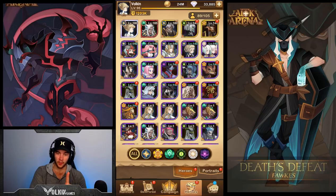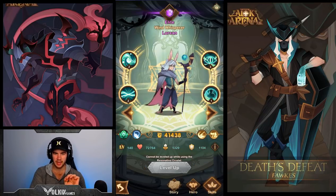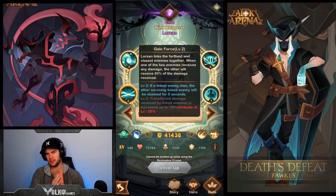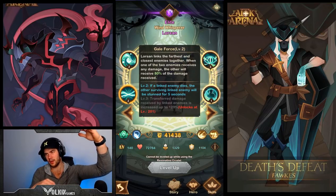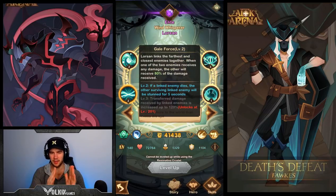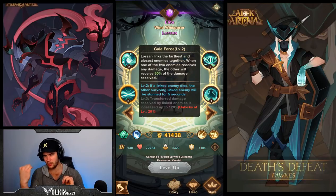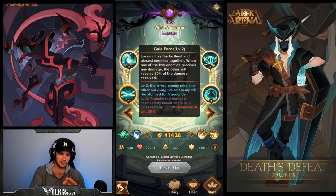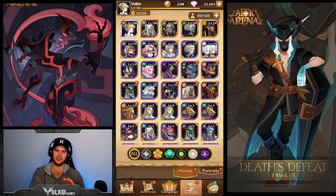Lawson is amazing because he has this ability which links the nearest and farthest enemy, and at max skill they each take 120% of the damage the other one takes. You can do this two ways: if there's a tank Gwyneth isn't going to hit, you link that tank with the furthest backline hero - if Gwyneth's hitting that backline hero it's going to spread damage to the tank as well. Another way is you can push both linked enemies into range of Gwyneth's arrows, meaning they're basically taking double damage from those arrows.